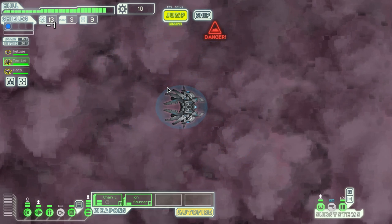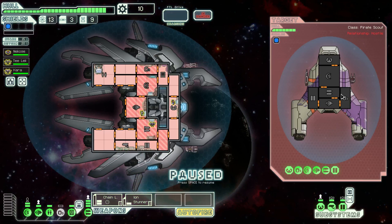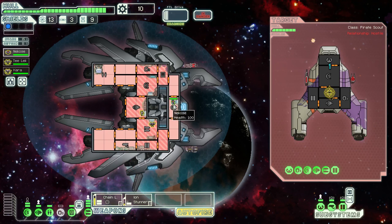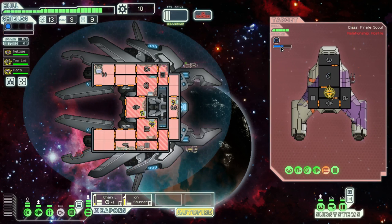I like changes. I like upgrades. Everything about this seems better. Aid the civilian ship — sure, why not? Let's shoot the ion stunner. The chain laser is probably not going to get to its charged state very often. The ship is certainly running low on oxygen — we could power it.